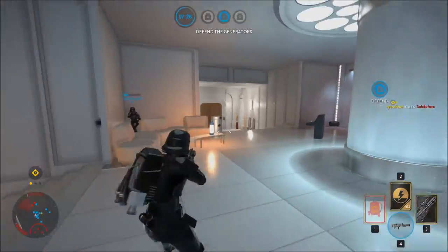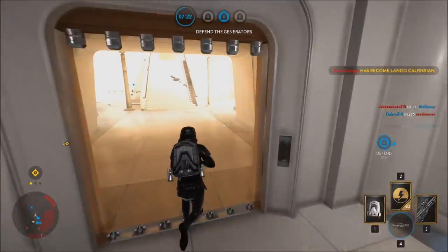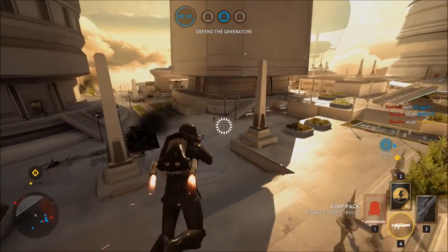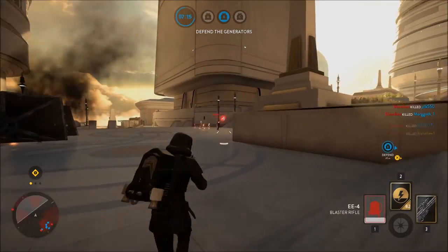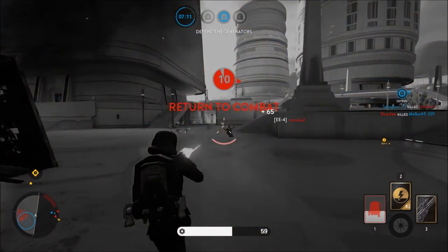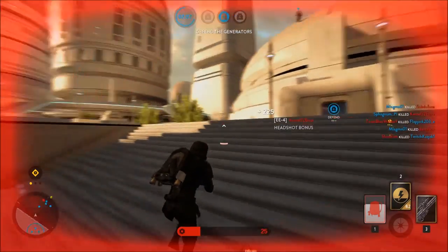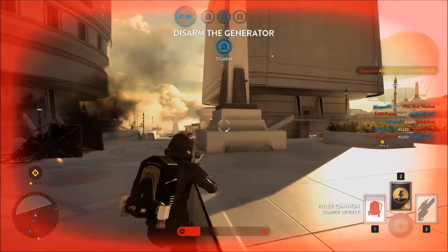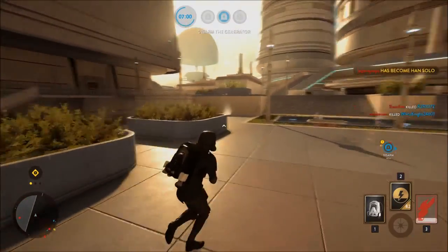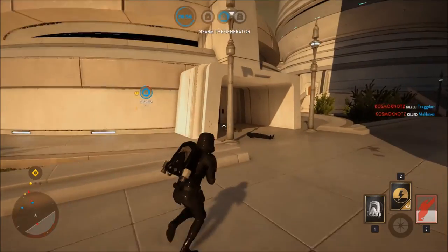Overall, the EE4 is a great close-quarters blaster. It is a very good rival to blasters such as the TH17, SE14C, and maybe even the CA97, and is all around a great blaster that you should at least give a try. Anyway, thank you so much for watching, and I'll see you next time — may the Force be with you.